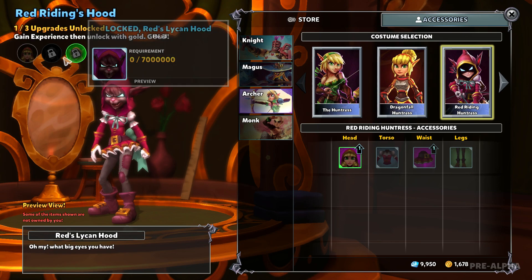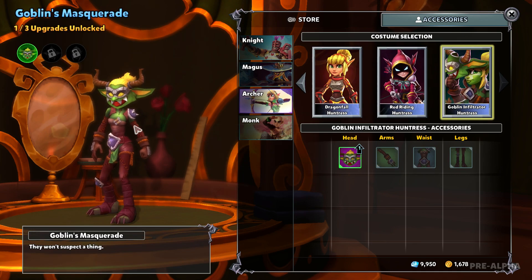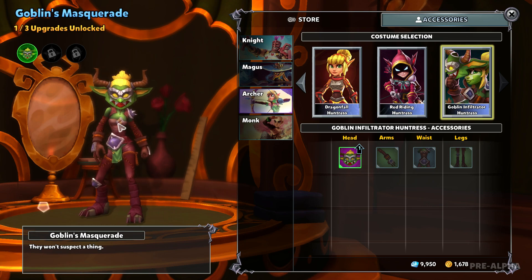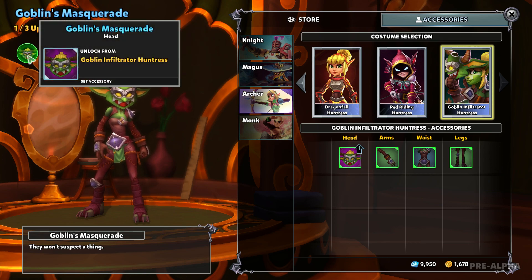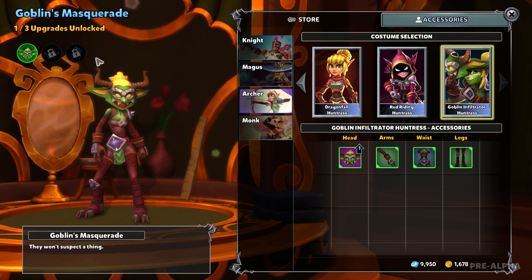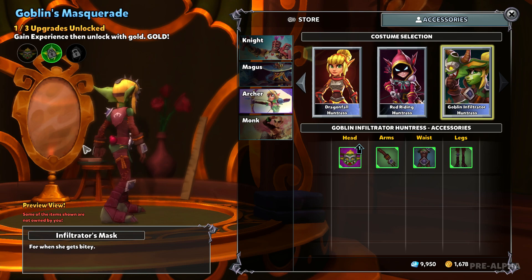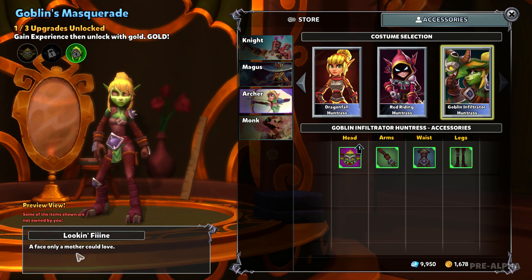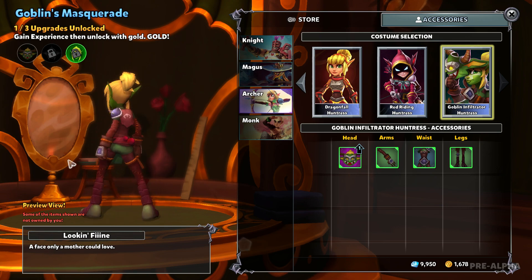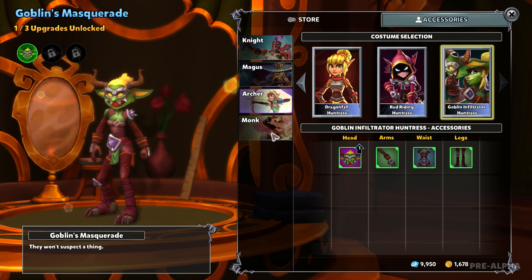So we have the usual Red Riding Huntress from last patch. Now we have the Goblin Infiltrator. She only gets one accessory — I think it's really cool, I really love the idea. We have the Goblin Masquerade, the Infiltrator's Mask. Looking fine... this looks terrifying. Only a face a mother could love. She has a skull painted on her face. Is there a reference that I'm missing? But yeah, it's pretty dope.